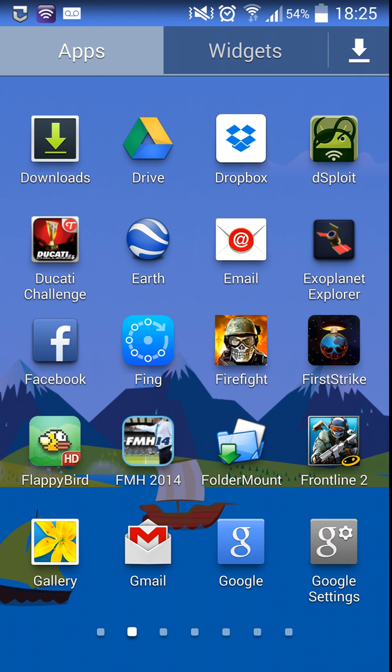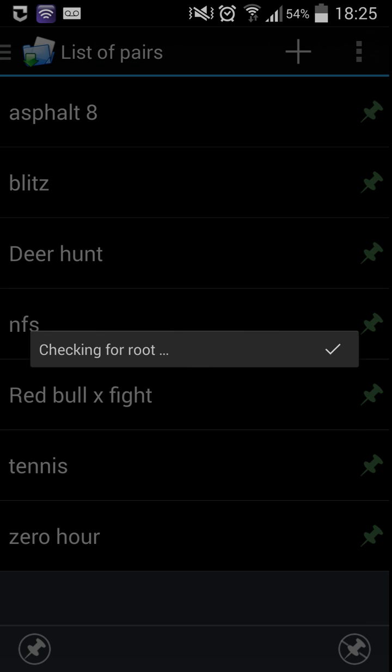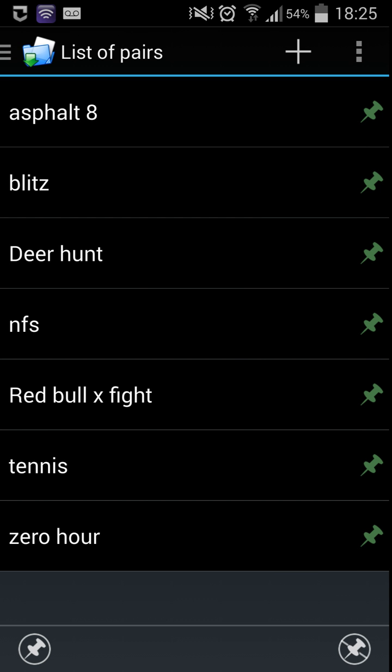Now let's jump into FolderMount and show you guys how it works. This is the application itself. There is a free version in the Google Play Store, however the free version only allows you to link up three applications at a time. As you can see, I've got Asphalt 8, Blitz Brigade, The Hunt, Need for Speed, Red Bull XFS, Virtual Tennis, and Modern Combat Zero Hour all linked up to my SD card.